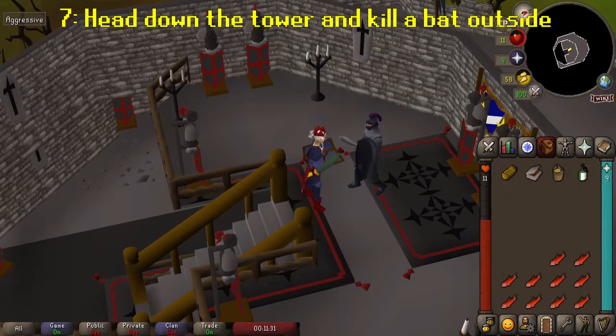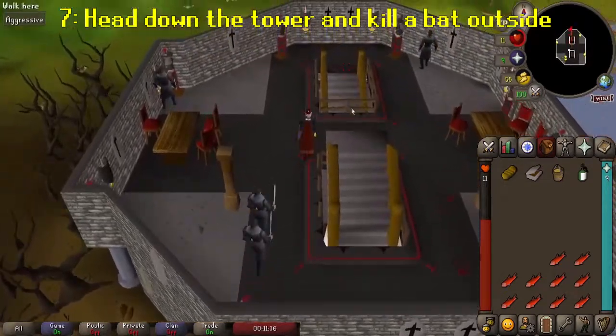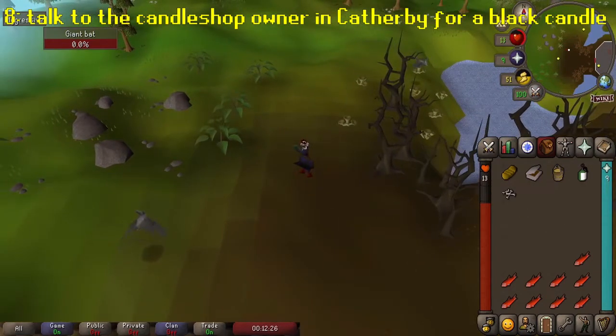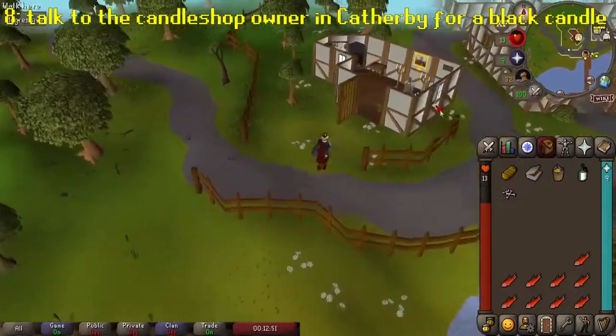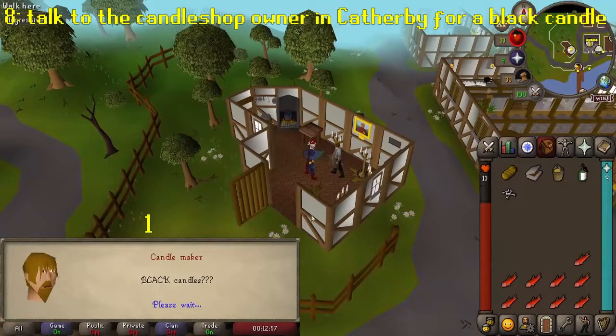If you don't have bat bones on you, head down the stairs and leave the keep by the front door. Outside, kill a giant bat and pick up the bones. You'll also need a black candle, so head back to Catherby — it's north of where you are — and talk to the candle shop owner. He'll agree to make you one in exchange for a bucket of wax. Talk to him again, hand the bucket over, and get the candle.